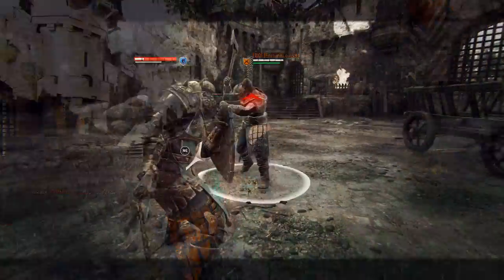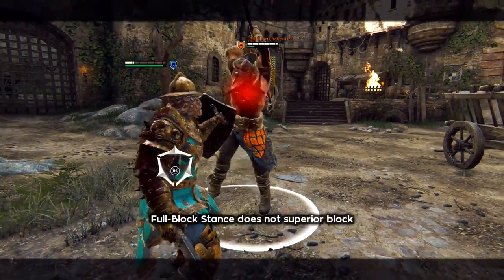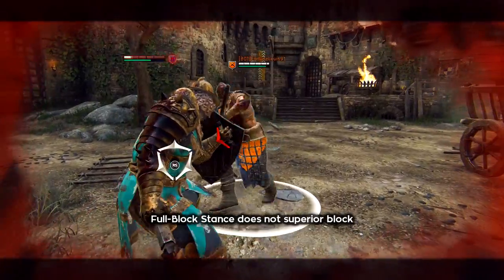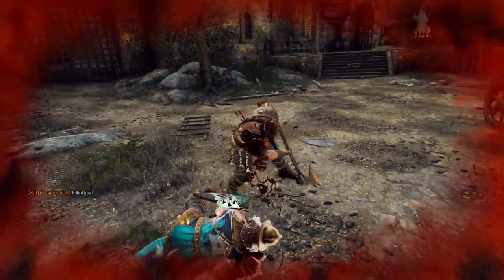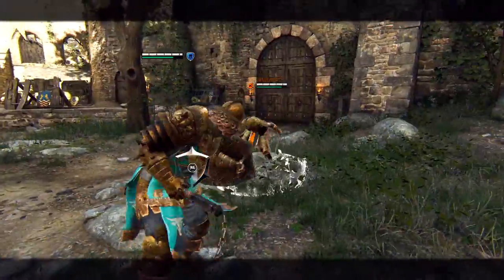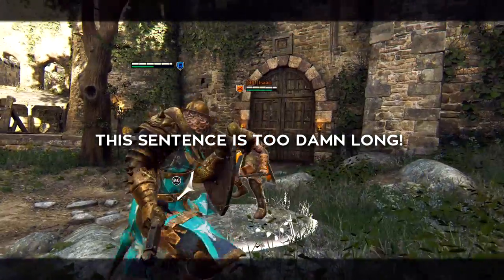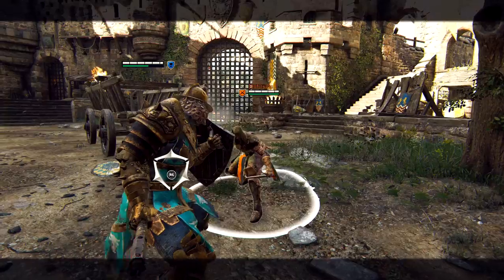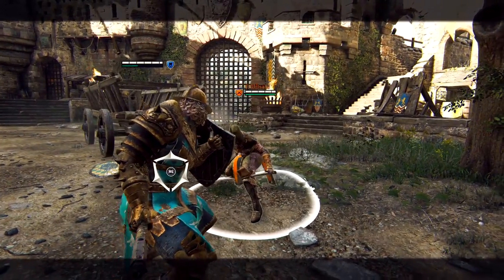This counterattack can be defended against if your timing is poor. Finally, the Conqueror can activate a full block stance. Toggling this stance will allow you to block attacks from all directions. This stance drains stamina over time, and each blocked attack drains additional stamina. Exiting full block stance will disable your stamina regeneration for approximately 5 seconds, and becoming exhausted while in full block stance will cause you to fall to the ground. Your exhaustion recovery won't kick in until after the 5-second stamina regeneration delay wears off. As a side note, activating full block stance can be used to cancel attacks at the cost of stamina and stamina regeneration.